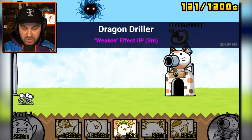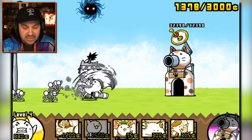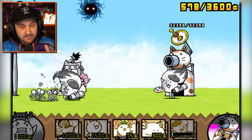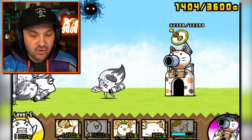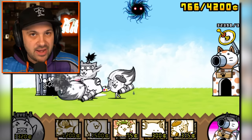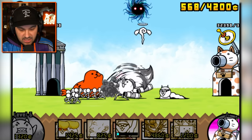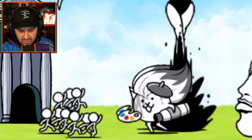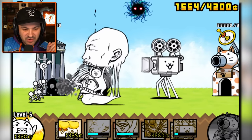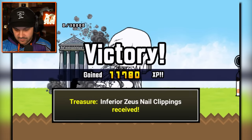We need to take advantage of these combos we got. There's so much in this game — every time I start up Battle Cats there are like 30 new mechanics I have never heard of, never seen, and they're completely changing the way you play. We're being attacked — send out the swimming guy. We got a little seal boss here, but we can handle it. Send out projector — he's dead. So much for your boss, Greece — you got nothing. Listen, you're done. It's over. Inferior Zeus nail clippings — just what I was looking for.